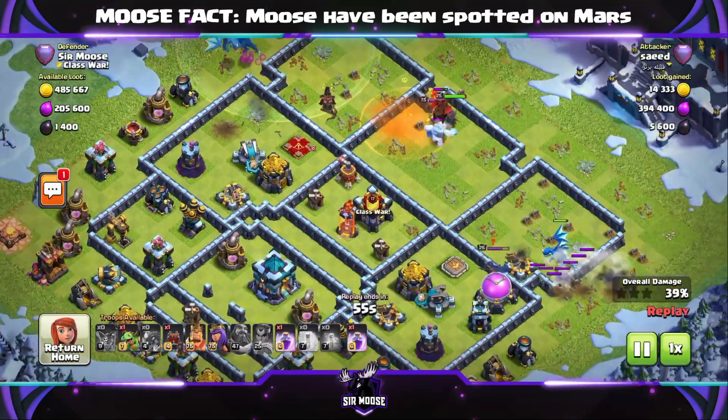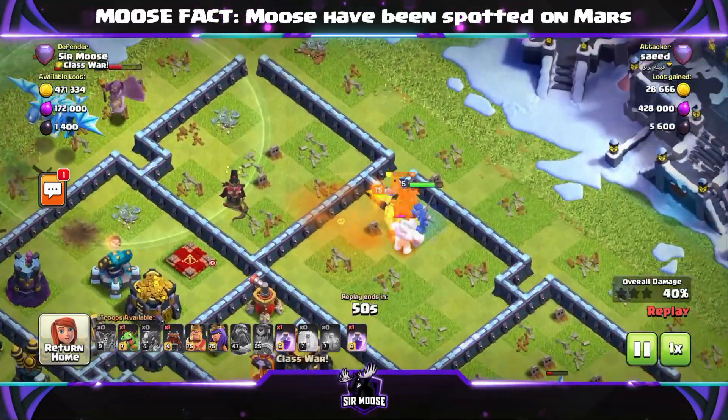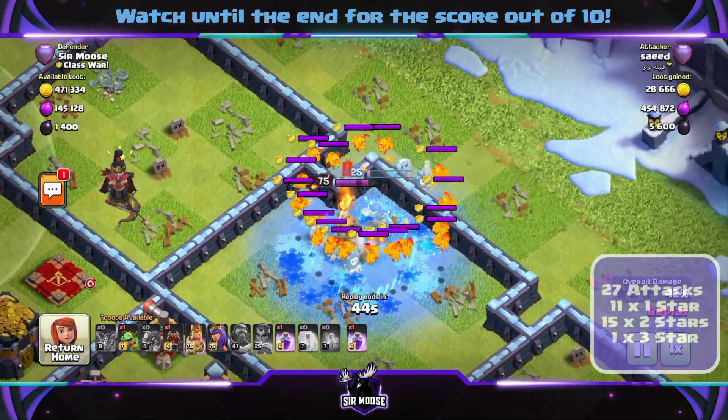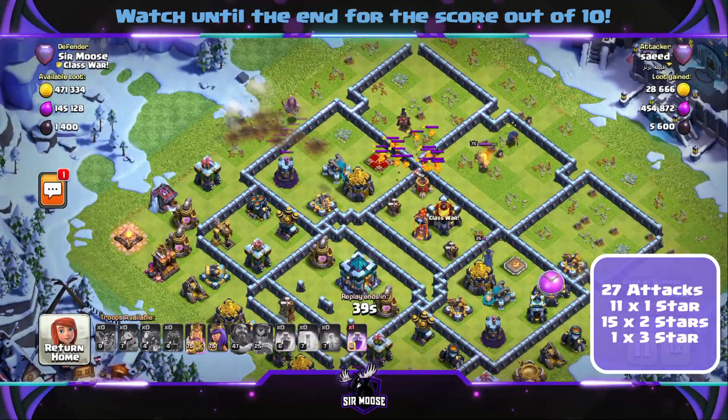Not what you want to see when you're trying to take out a base quickly. How did the base do in the Legend League? It did amazing. Over a four day period in the Legend League we had 27 attacks. Of those 27 attacks, 11 were 1 star, 15 were 2 star and 1 was a nasty 3 star attack.